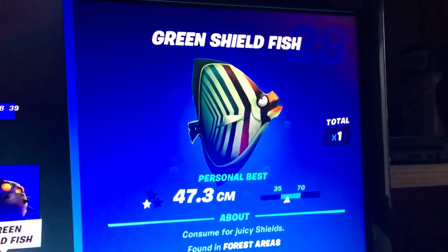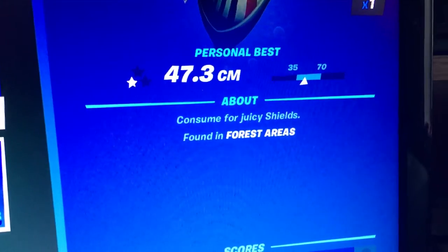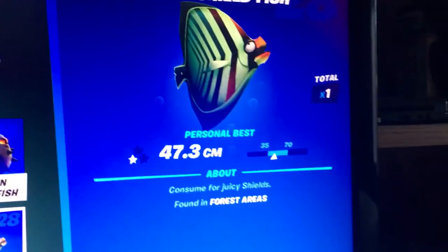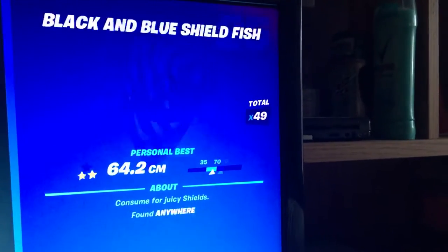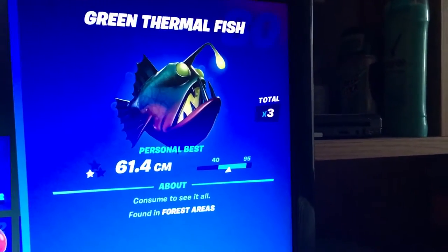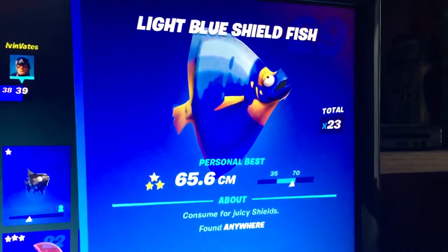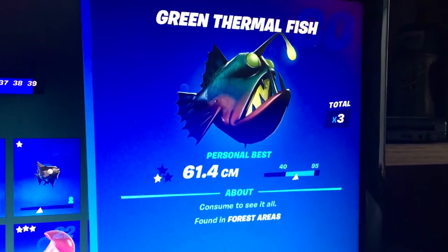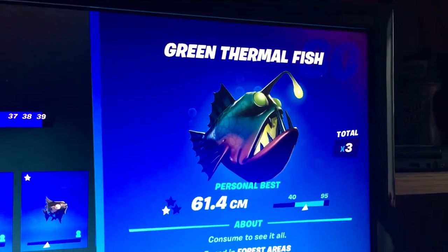The Green Shieldfish is only found in forest areas. Go to Weeping Woods and fish it up. The Light Blue Shieldfish is pretty common, so I'm not going to tell you anything about that.